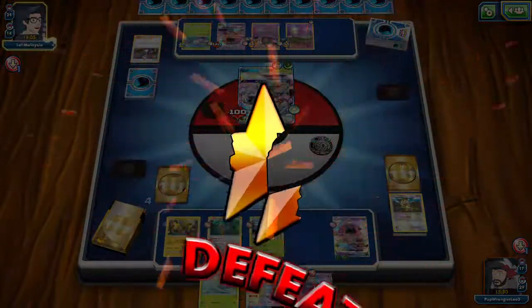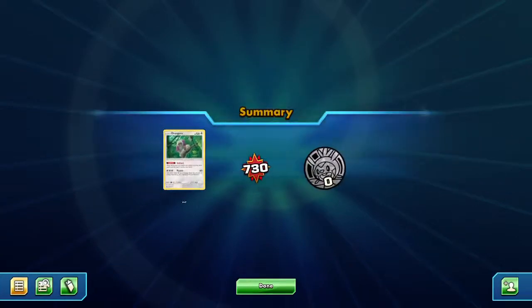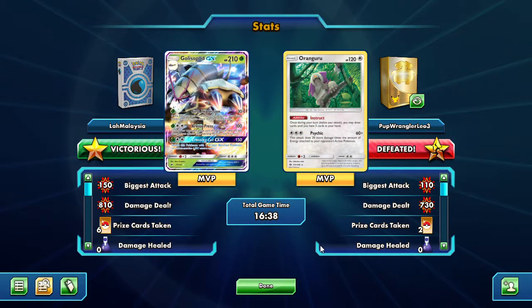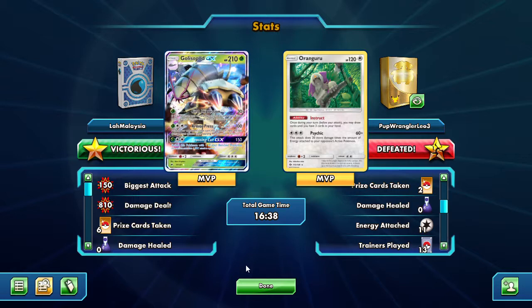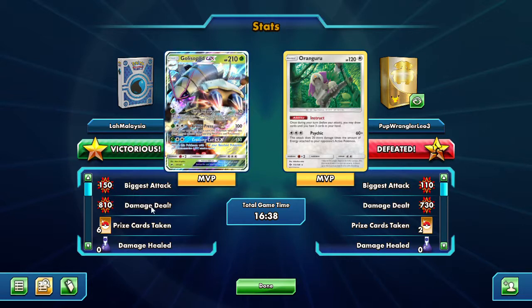It was a close match — looking at the stats, that match definitely should have gone in my favor. This is the power of Ace Roller: it's the extreme counter to spread damage decks. We did about the same total damage, and I had another Lele ready. The misplay was the Skyla for Oranguru — it was a waste. Ace Roller just removed all that spread damage, and I wish the game showed you how much damage Ace Roller actually wiped away.